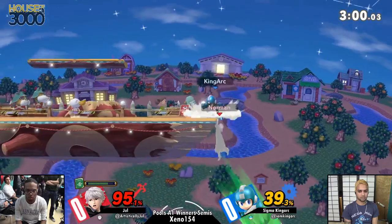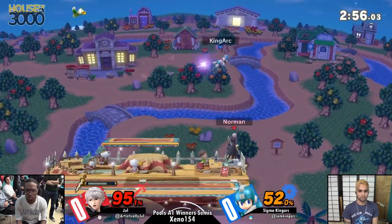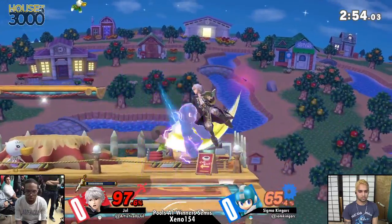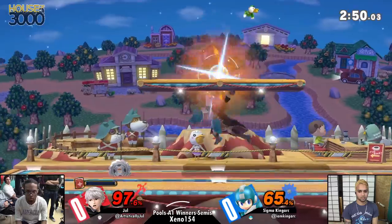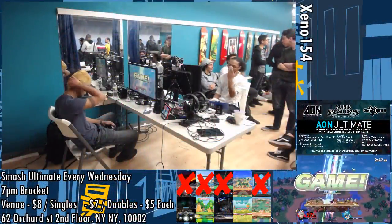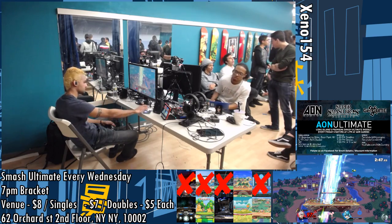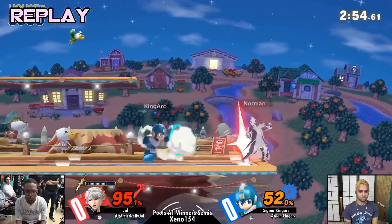Brilliant option from King Arc there — basically stuffing out most of Jule's setups at ledge with Leaf Shield. Eleven Sword not caring about those pellets. Up smash — oh that's it! What a confirm from Jule. He actually wave bounced the Arcfire. What a god. That's like micro-spacer.